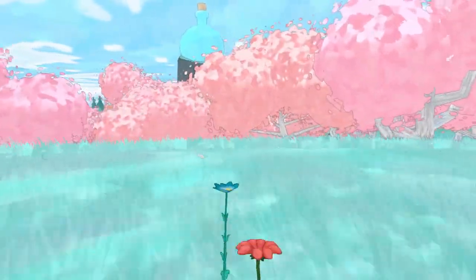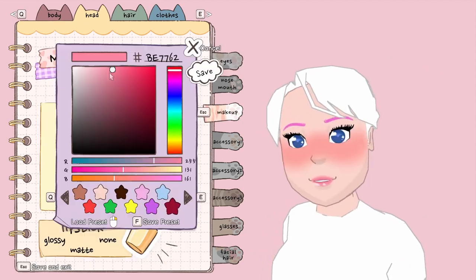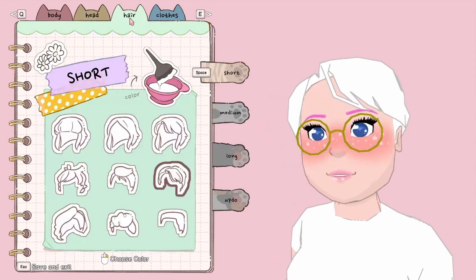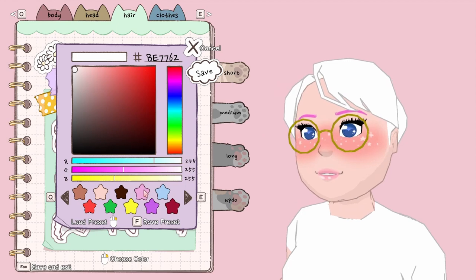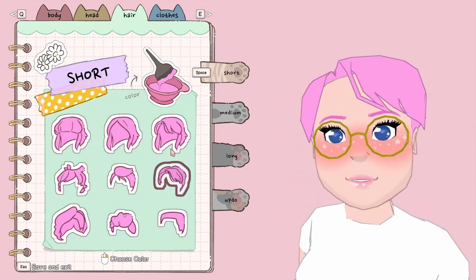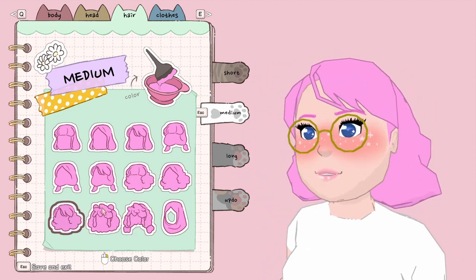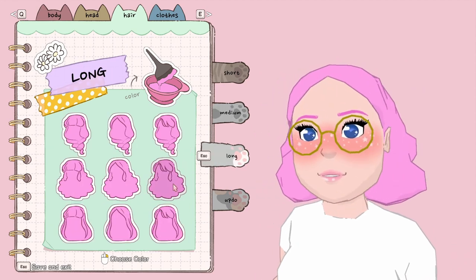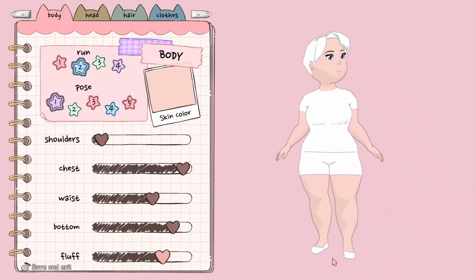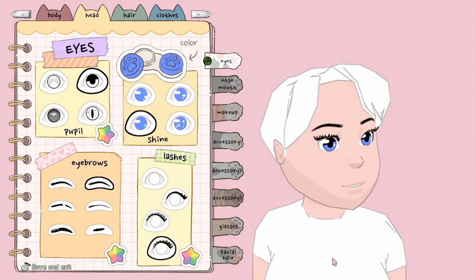You get to decorate it to your heart's content, and one of my favorite components of this game is the character customization. What kind of life sim would it be if we didn't get to customize our own characters? I had to give her pink hair and eventually cat ears. You get to fully customize your character with tons of different options — from hair color to accessories to clothing to eyes. One of my favorite parts is that you get to customize your body type, which shows a lot of inclusivity that I don't really see a lot of other games doing.